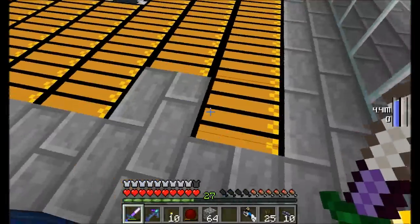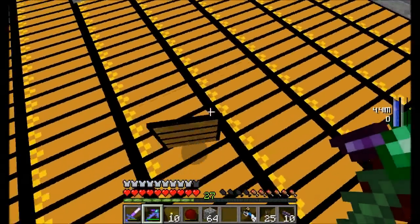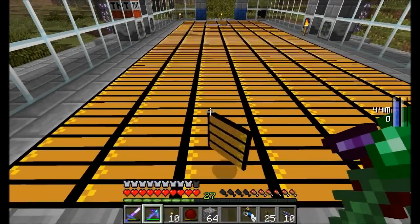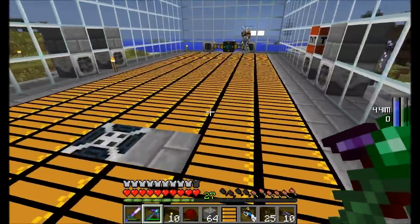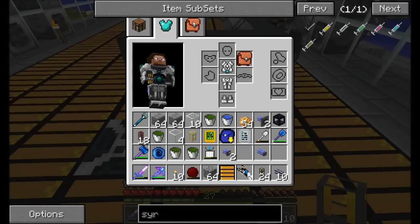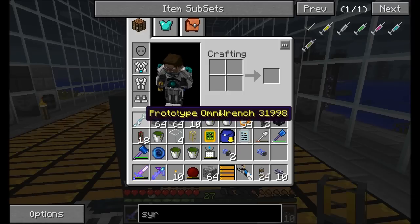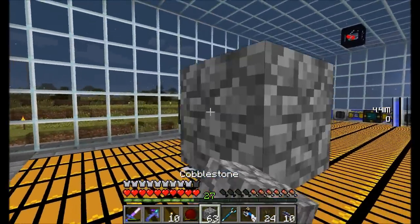I wonder — can I put a conveyor belt block on top of a liquiduct? Don't you hate that you can't pick these up when they're moving. I think it might have to be a solid surface. Nope, no can do. Well that's a problem. You can put it on a facade with a — really? So if you put a facade down on top of a pipe then you can put the conveyor on it — okay, that works!